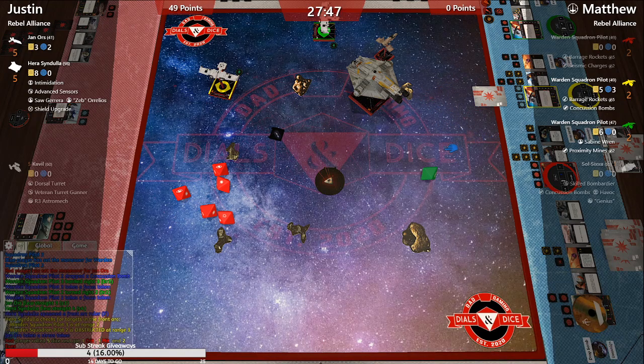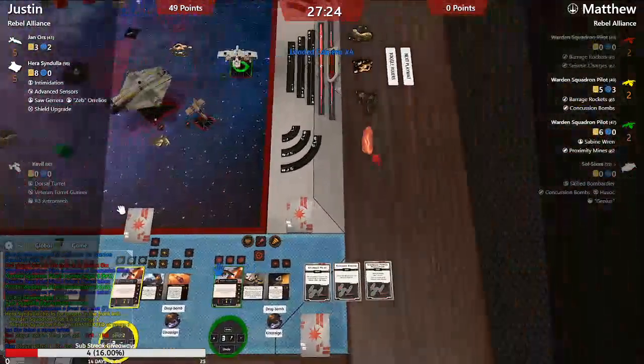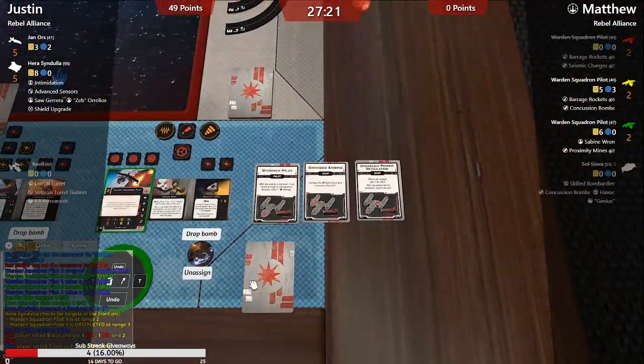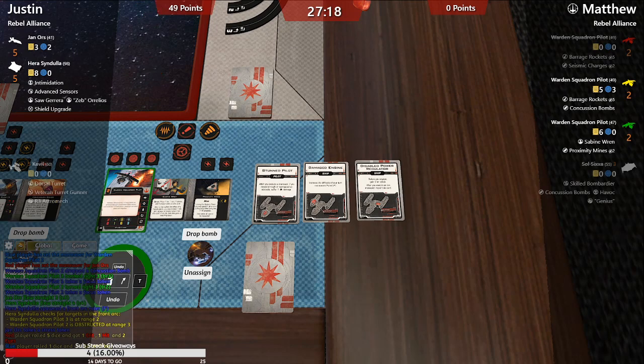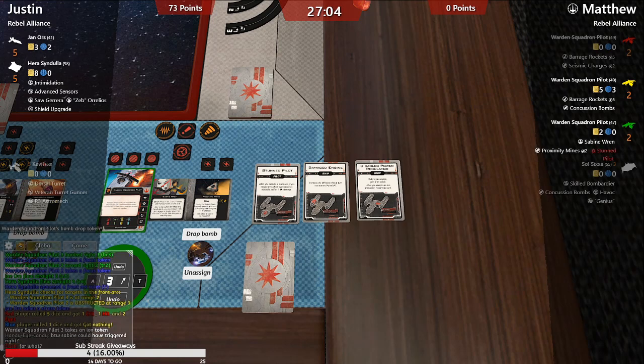Rocker Crocker asks if we've seen a Sabine trigger — we really should have by now, he's just been forgetting to do that. A hit and three crits — stunt pilot, damaged engine, and disable power regulator. That's a lot of crits.